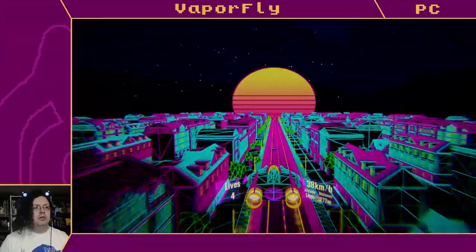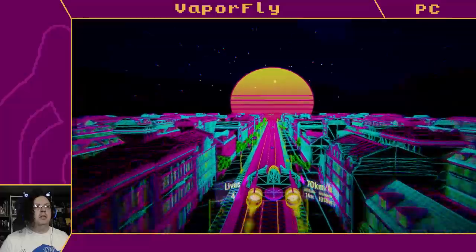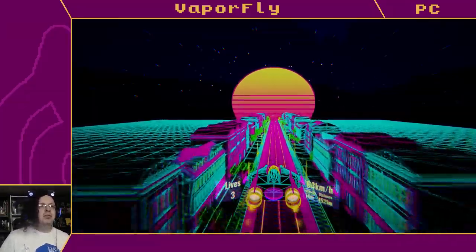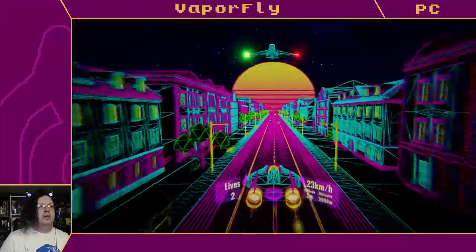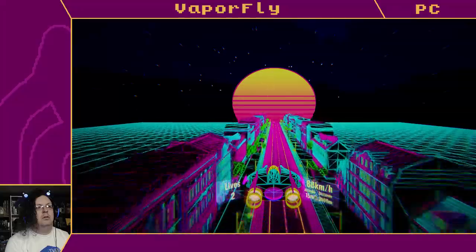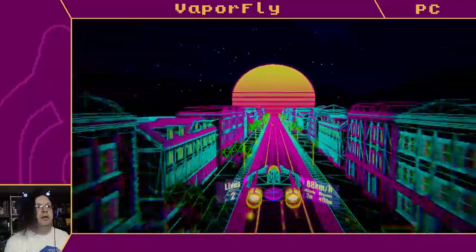I tried to shoot - maybe I can't shoot. Honestly it's a little hard to see what's going on here. Okay, I think I get it now - there are set up and down levels, it's basically like timing your altitude. Yeah, I didn't get up fast enough. There might be three layers to the vertical movement.